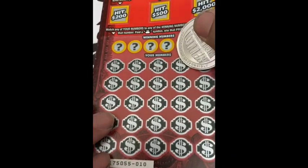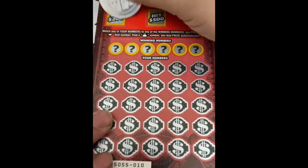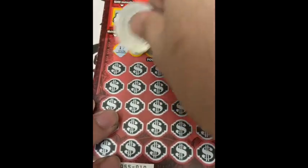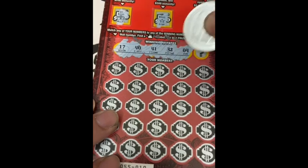Now we've got ticket 10 from a different pack. I got a wallet, a star, and a crown — so we didn't get a bonus symbol. I need a 17, 40, 41, 32, 4, or 3.